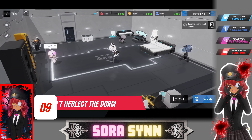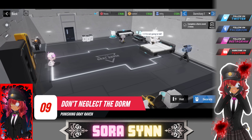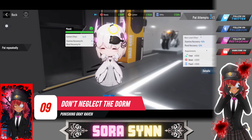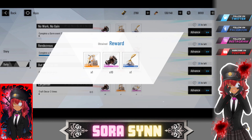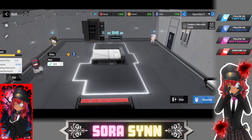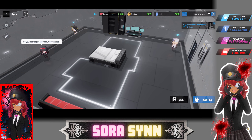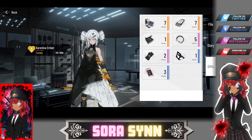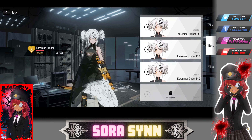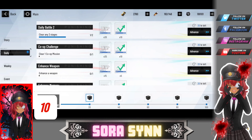Number 9: Once you unlock the dorm, do not neglect it. Your constructs will sometimes give you gifts, and completing all the dorm dailies provides you with more gifts which have various construct gifts inside to raise their affinity with you — which, when raised up, will unlock special features like more lore and sound files.